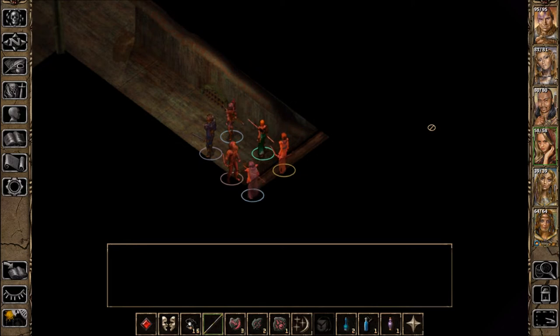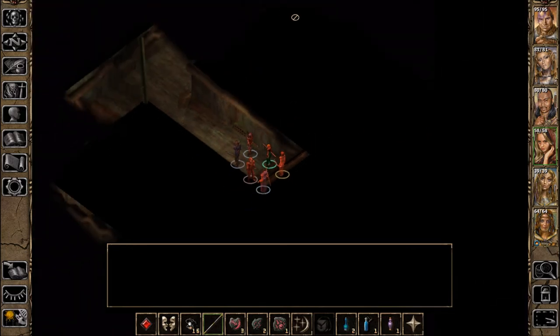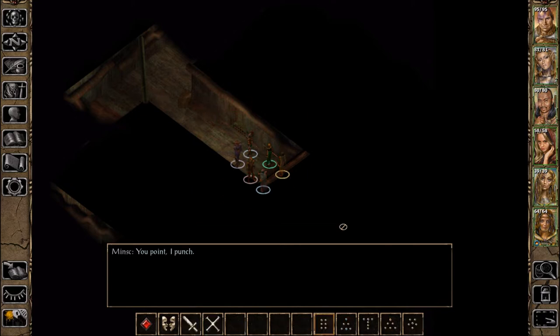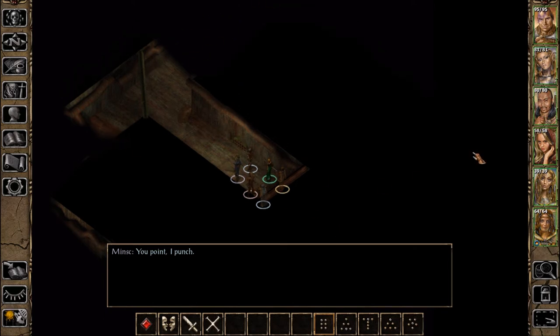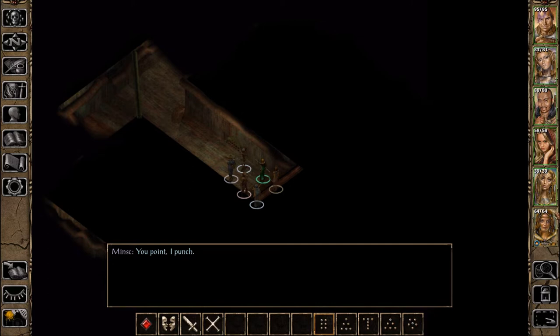Welcome back to Let's Play Baldur's Gate 2 Enhanced Edition. I'm Amethyst Lunatari. We're down in some kind of sewers underneath the slaver building — the slaver barracks or whatever they call it. This is probably where they bring the slaves in. It might lead us outside the city, I'm guessing.